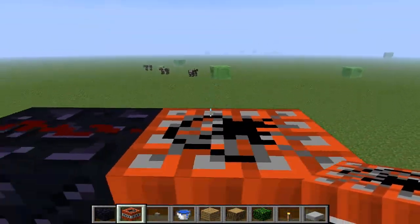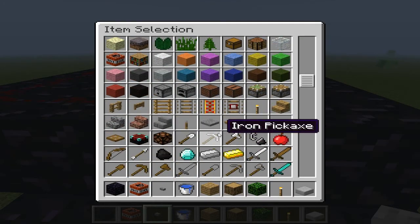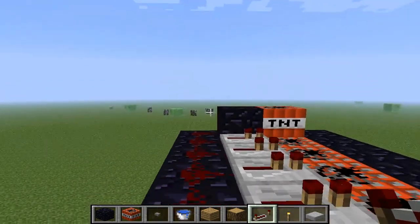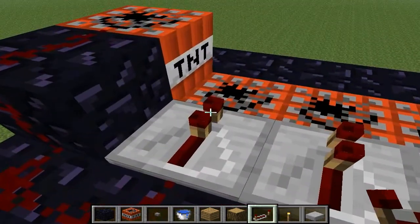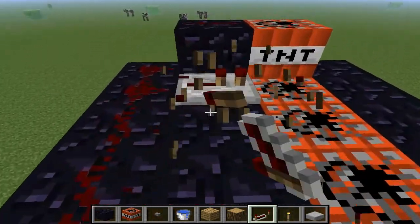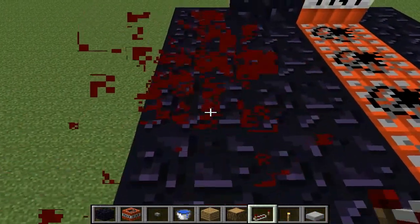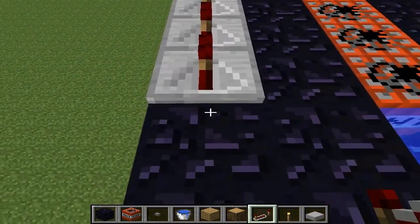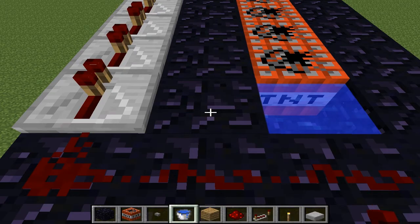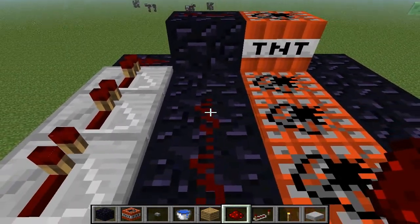One big thing I'm forgetting — you have to slow down the rate at which the signal gets there. I've seen my friend do this before — put these repeaters down like this and then instead of putting redstone next to it, just line it up like this on both sides.